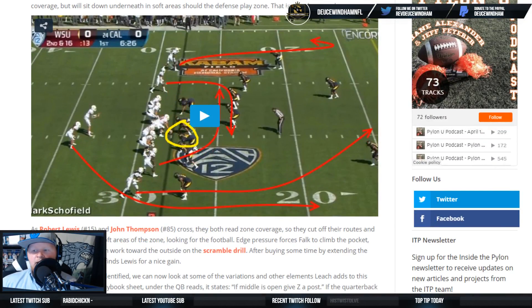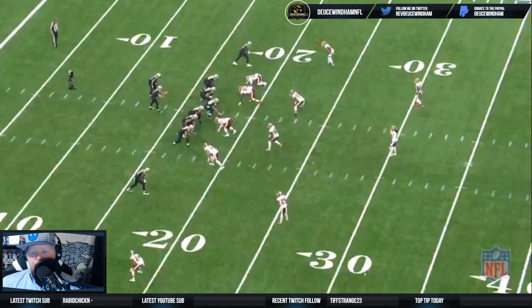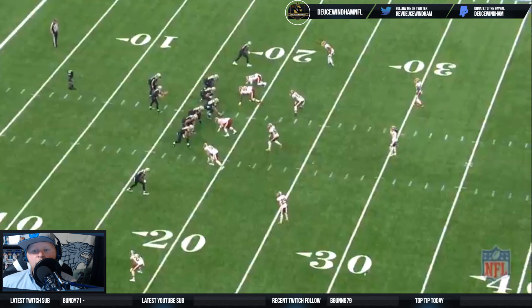Here you can see in the background — this is one of the outlines Inside the Pylon has provided — what it looks like. You can see a straight cross from both sides, then you have a little comeback on the outside, a post route, and a wheel route out of the backfield. The difference here is Josh Hill the tight end is going to go a little bit taller and almost run a post, while Michael Thomas comes underneath. They're still crossing and overlapping, creating that rub effect. Then you have deep clear-out routes and Alvin Camara hitting the flat out of the backfield.